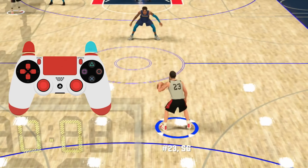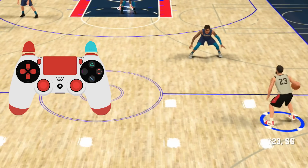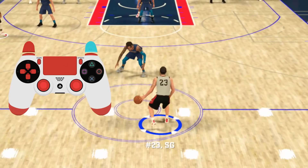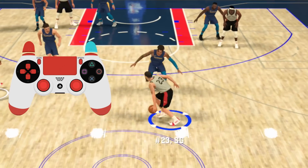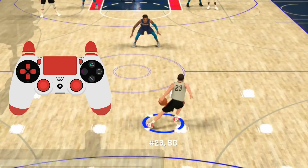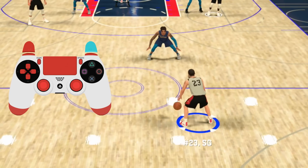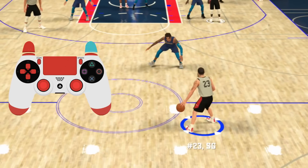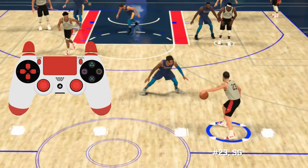Now we're getting into behind the backs. Behind the backs this year are a little different — the only difference is you hold R2 when you do them. With the ball in your left hand, hold R2, flick down on the right stick, and then point your left stick to the top right. Simple, very simple. If you want to do a sham god move after, you do the behind the back and then just stop — let go of everything — and he'll do the sham god.